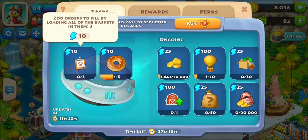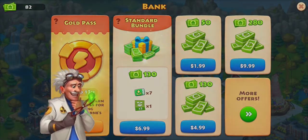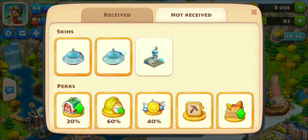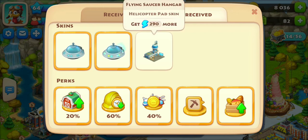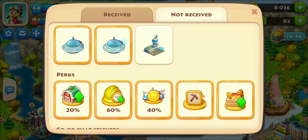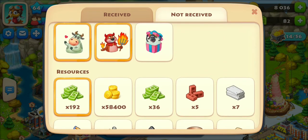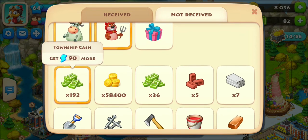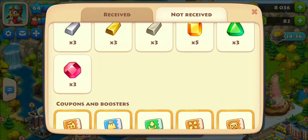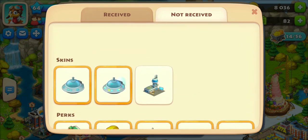I still have three zoo orders to complete, but the daily tasks aren't that hard overall. If you guys want to know if the Gold Pass is worth it, let me know and I'll buy it and test it out for you. Also remember: things like the Turbo Saucer and the gold-outlined Flying Saucer are exclusive Gold Pass rewards — don't go all-in expecting to win those if you haven't bought the Gold Pass. Without it, you only get the bottom-tier rewards; with it, you get both tiers.